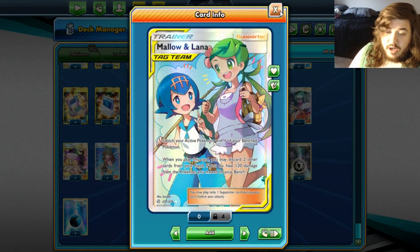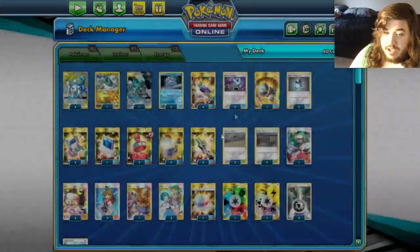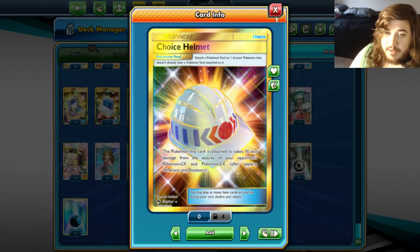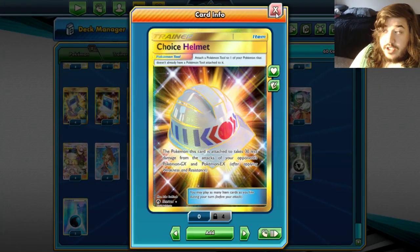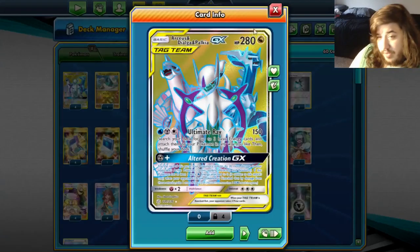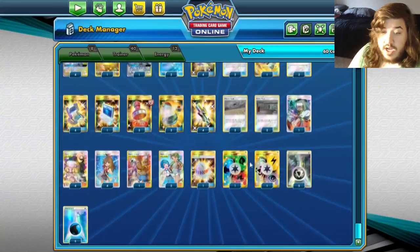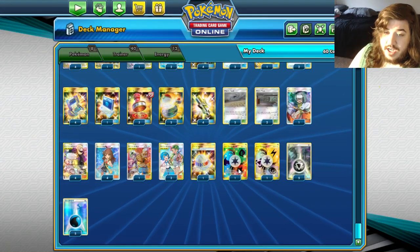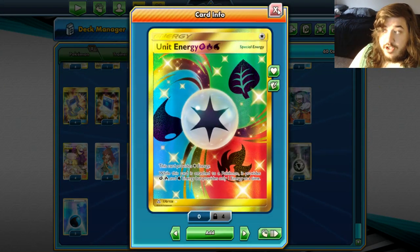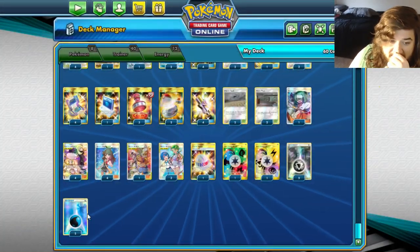We're playing two Mallow-Lana to switch your bench with your active, and you can also heal all 120 damage — combining this with Great Potion, your Arceus Dialga Palkias are living forever. One Choice Helmet, which helps against Charizard because they can do 300 but not 310, so they can't one-shot you. One of each Unit Energy, which of course goes with Guzman-Hala. Five Metal and five Water.